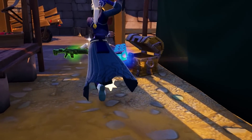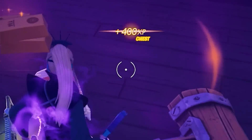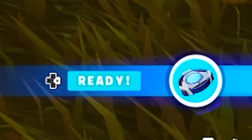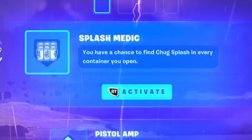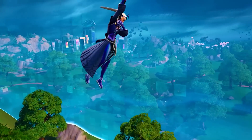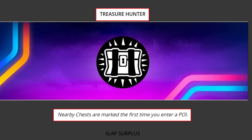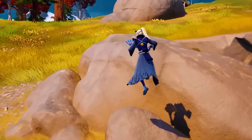Before the storm closes in, you're gonna wanna use this time to open as many chests as possible to get as much XP as you can. Eventually the storm will close in and eliminate you, but there are some really useful augments that can help — like the one that gives you a chug splash out of every chest you open, making it almost impossible for the zone to eliminate you. There's even a special augment that pings every single chest or ammo box as soon as you walk into a new location, making it easier than ever to find all of those chests and get the maximum amount of XP.